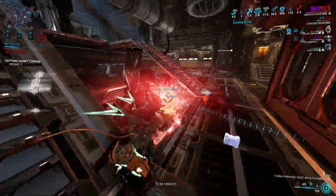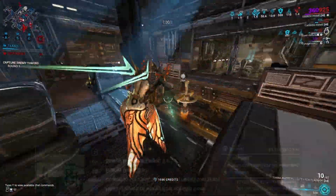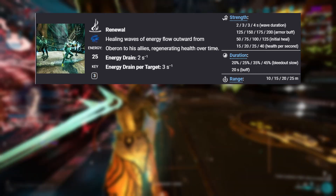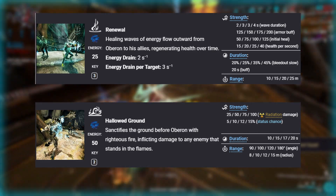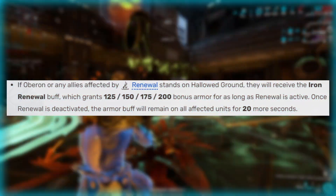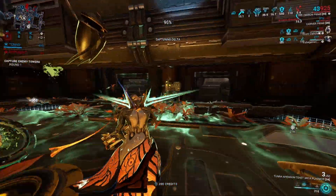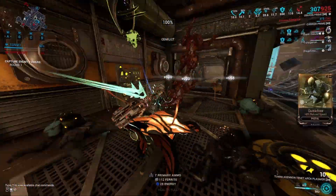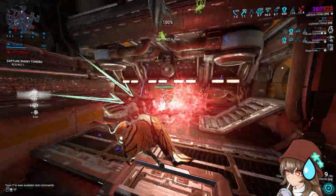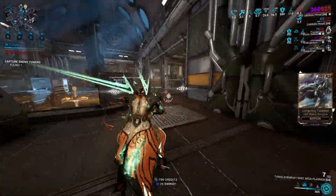Let's go over his abilities. Oberon's healing comes from his third ability, Renewal, and his armor buff comes from an interaction between his second ability, Hallowed Ground, and his third ability. Use one after the other — while on Hallowed Ground, allies affected by Renewal will gain the armor buff. Even if they weren't on Hallowed Ground initially, they will be granted the armor buff as soon as they step onto Hallowed Ground.